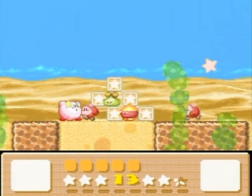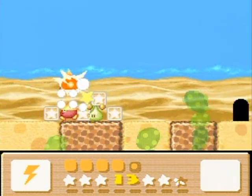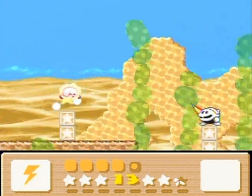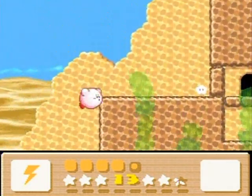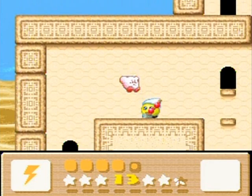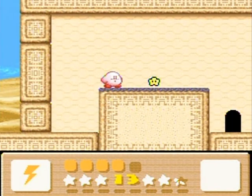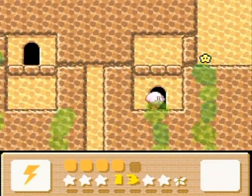Moving on - I'm now buddy-less and powerless, being followed by Waddle Dees. Gimme spark! Even though spark is still one of the weakest powers, it's sometimes better to have some power than no power to defend yourself. But not broom - broom really sucks in some cases unless you combine it with animal buddies. I needed a broom didn't I, just to please them? Because there were broom enemies in this level.